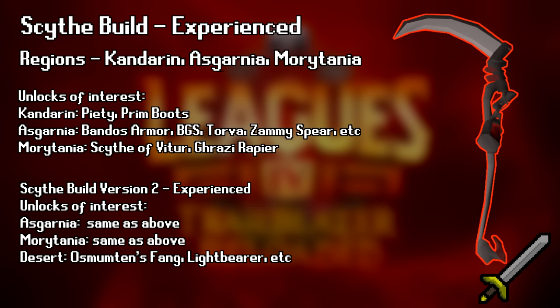Alternatively, you can skip Kandarin, which will lose you Piety, but you can pick Desert Region instead so you can get the Fang. Fang is a nice in-between while going for the Scythe, which could take a bit of time to get. This build is also good for players wanting to learn Tombs of Amascut and Nightmare. This build is the overall most powerful melee build.